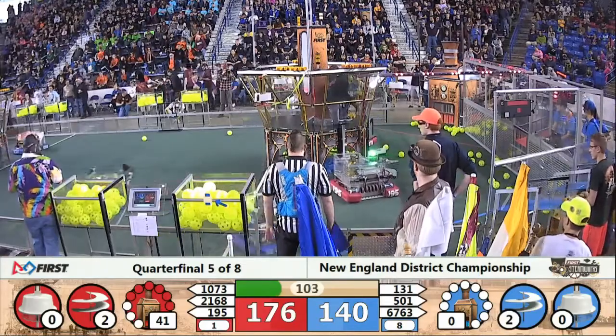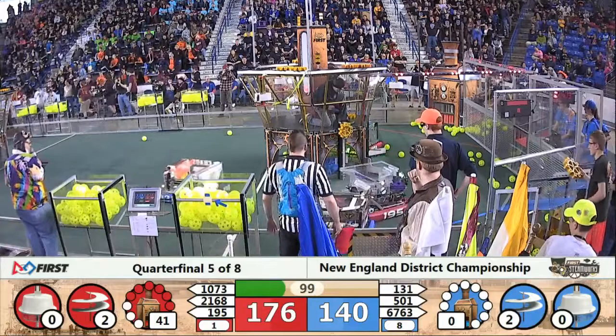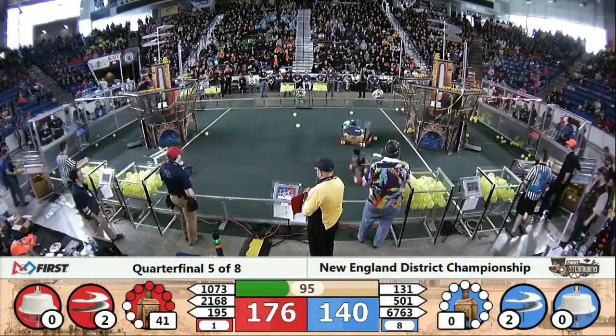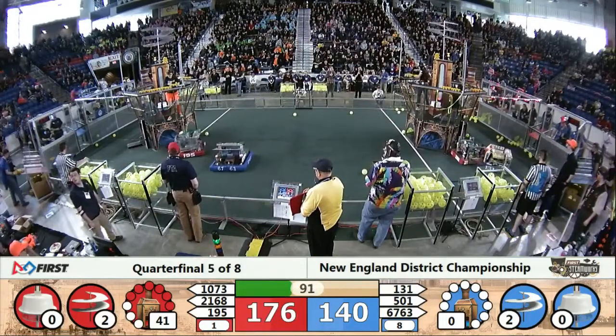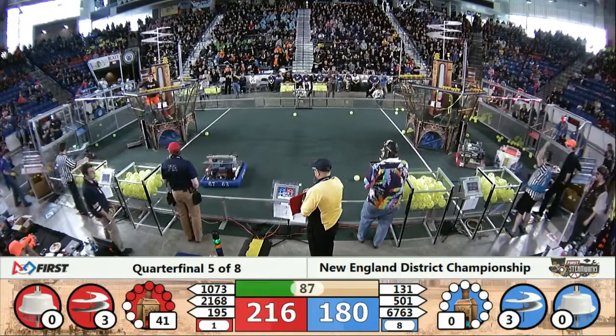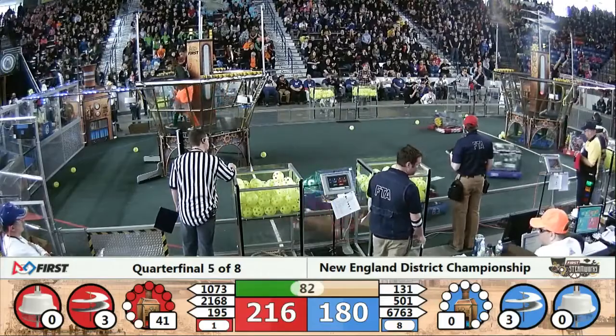Huge hit — Power Knights as they slam into 195, trying to slow them down and prevent that gear from being delivered. Does not affect the strategy. We see gears on the floor for Red Alliance. 1073 going to collect from the human player, but 195 can pick up off the floor. And we see three rotors turning for blue, three rotors turning for red.